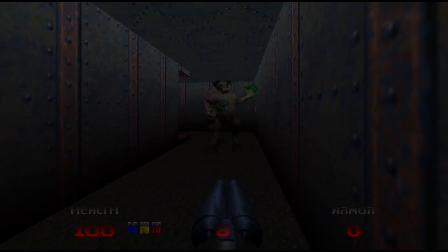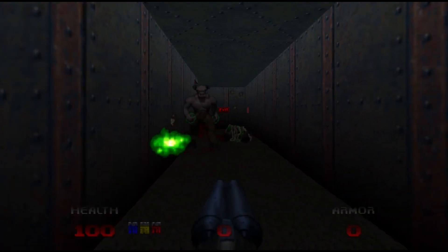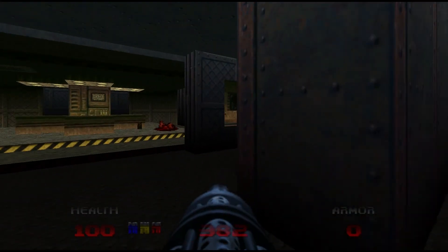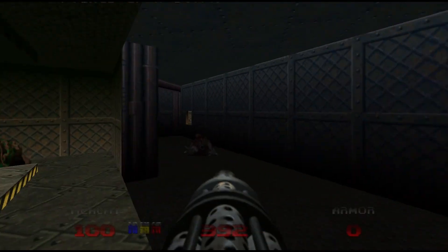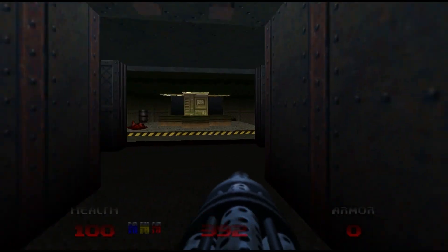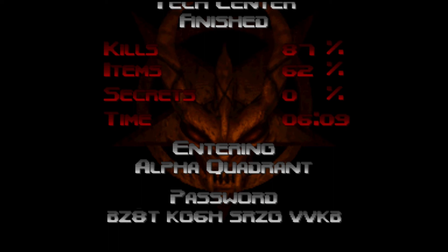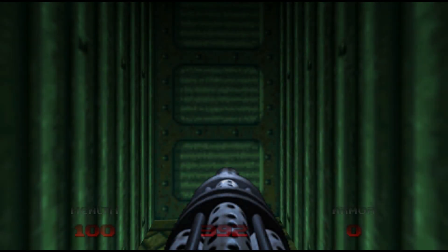Luckily the double barrel shotgun is pretty effective. Unfortunately though, we just ran out of ammo for it, so I should not have spoken so soon. Let's beat the level. That was level five. Next level, Alpha Quadrant — this level is a lot of fun. So we're gonna stop here, guys. When we come back, we're gonna do level six and beyond. I'll see you guys real soon.